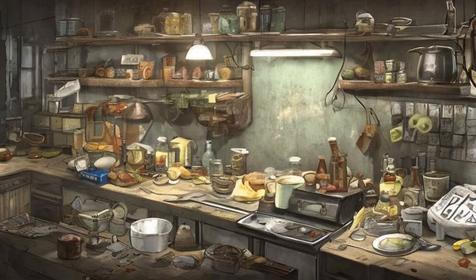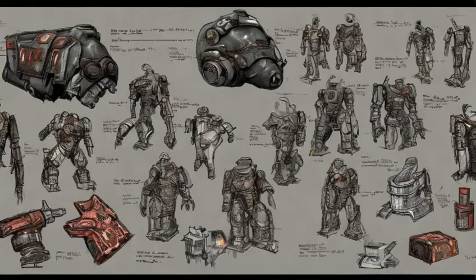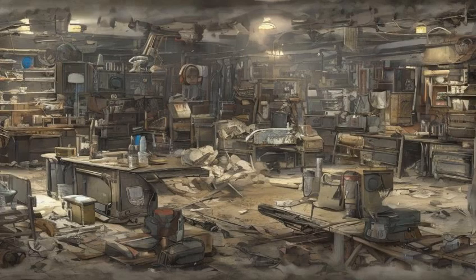The cooking station is for preparing scavenged edible items. The power armor station is for repairing and modifying power armor. The weapons workbench is for scrapping and building weapon mods using parts from a variety of weapons. The workshop is for scrapping and building buildings, furniture, and various equipment for settlements.